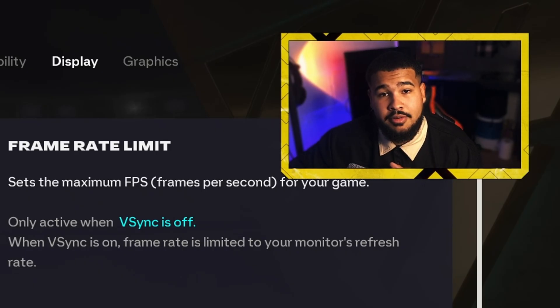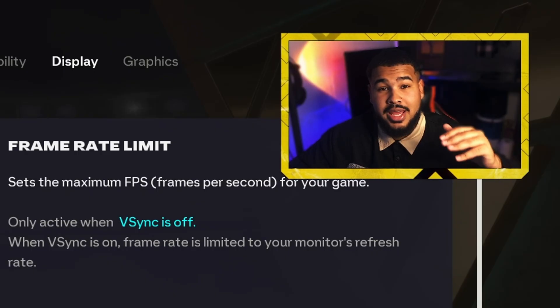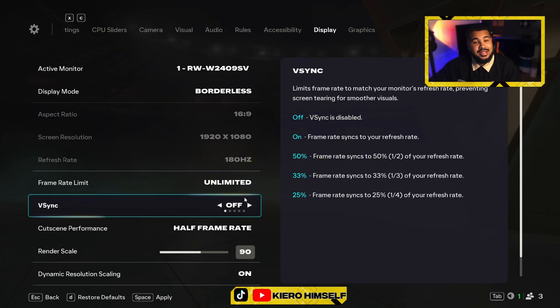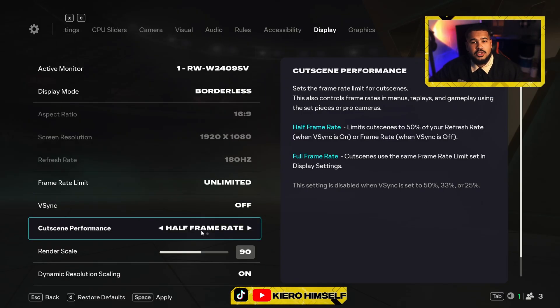You can go one step further and set your frame rate to Unlimited to see how much FPS your PC can squeeze out. I get between 230 and 250 FPS. Keep in mind that cutscene performance runs at half the frame rate — so if you're running unlimited at around 200 FPS, cutscenes will be at 100 FPS. Choose wisely and go half frame rate for cutscenes.